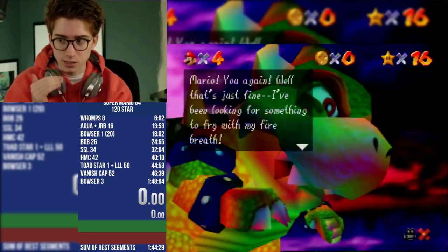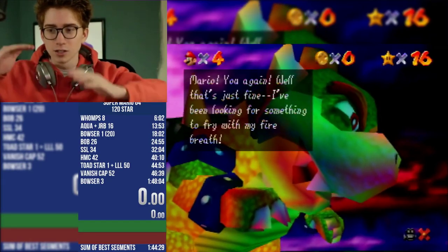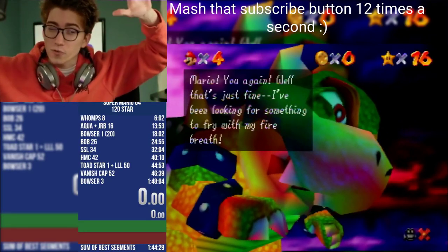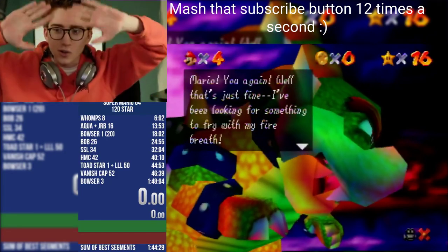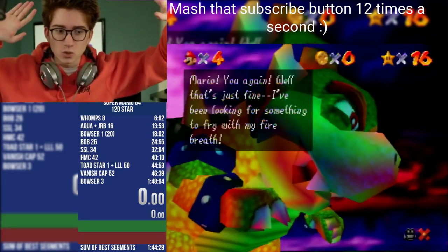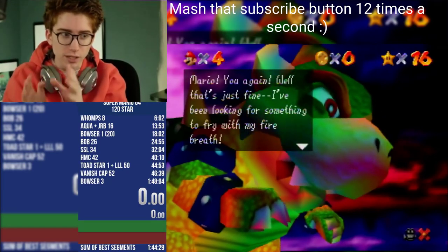The jump attack button at a very consistent 12 times a second — like 12, 13, 14, something like that. You slowly gain height, not too fast, not too slow, otherwise it doesn't work. I mash with both hands to make sure it's really consistent.